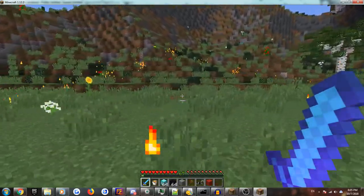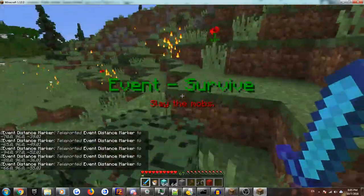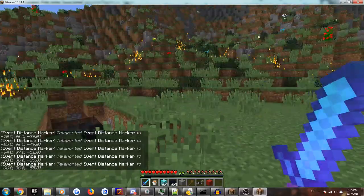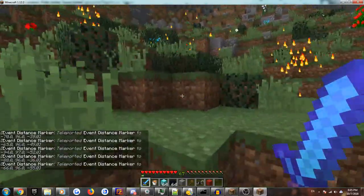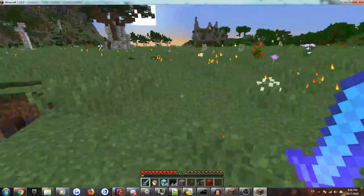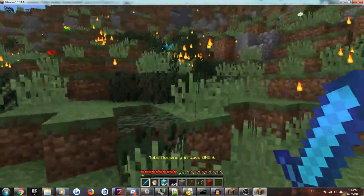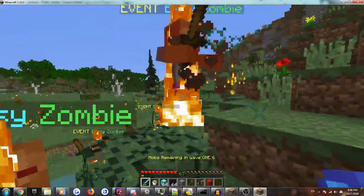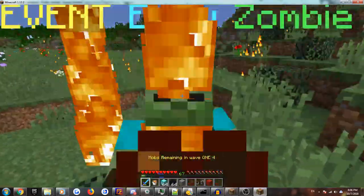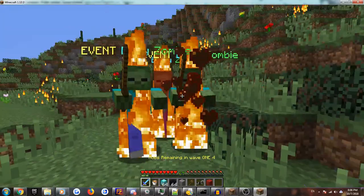Let me show you how it works on different terrain as well — it works basically the same way. There are no bugs with the actual system part. These mobs will spawn anywhere on the terrain inside the circle. The circle is adjustable too — you can make it bigger or smaller, but you do have to know how to use Mythic Mobs. It's not something you can adjust without prior knowledge of the plugin; you have to know how ranges work. It's not super complicated, but if you've used the plugin for a couple of months, you'll be able to figure it out no problem.